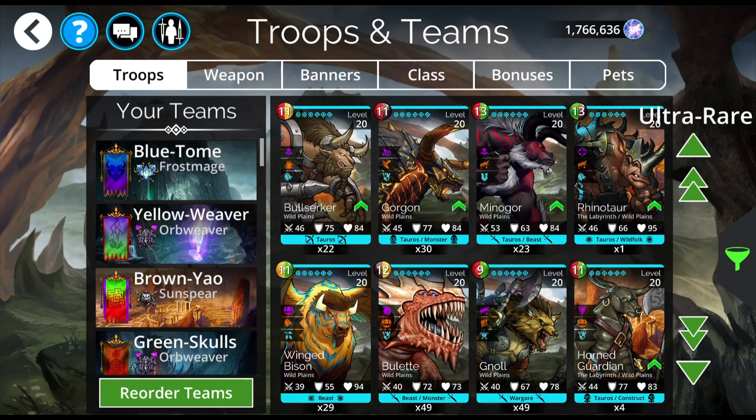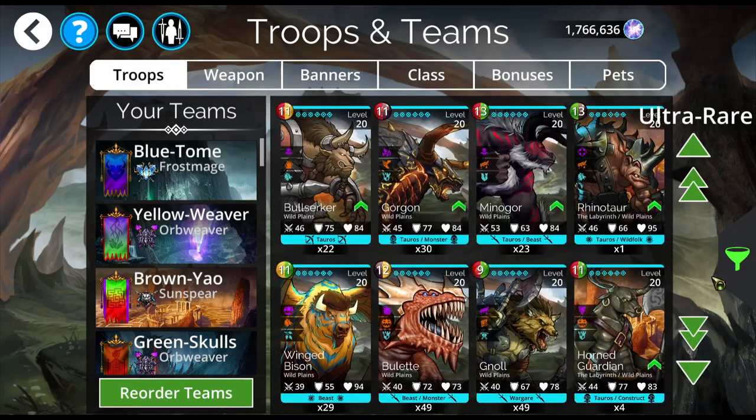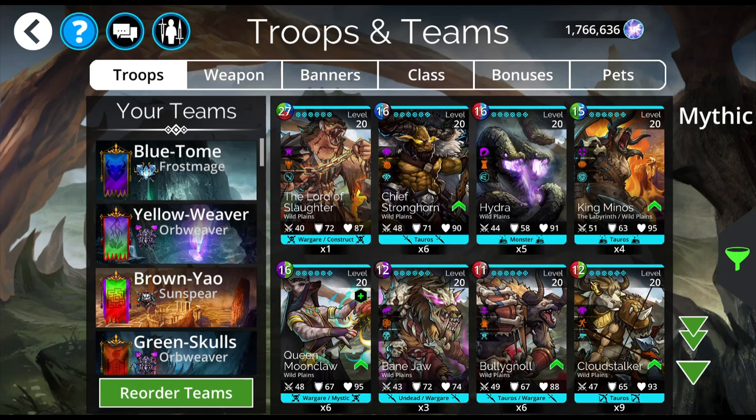Rhinotaur and Horned Guardian — that's four. Those four you cannot get here with your event keys. You will have to go to the Underworld and use your Chaos Shards to get them.